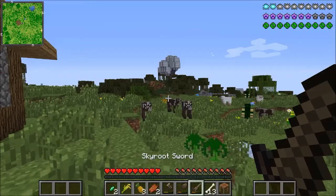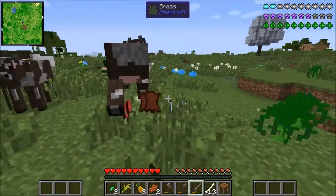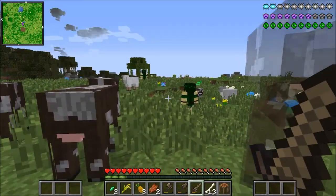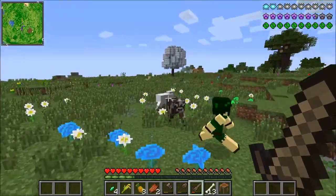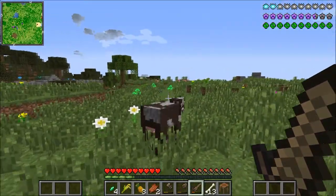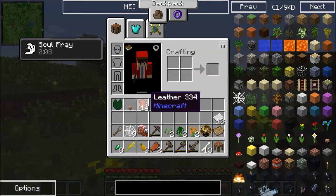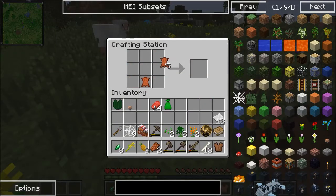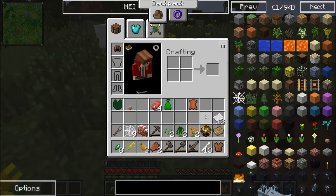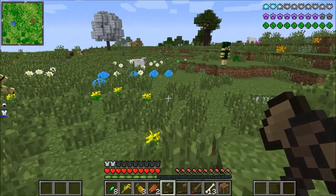I guess we should probably kill some cows - I'm sorry, but this was for a good cause. Whoa, oh geez, I thought that was a creeper for a second. Let's collect these up - maybe we can make some cheap leather armor. Put down a crafting station and hopefully this works for armor... it does, just great. Made a helmet - there we go, got our first armor. Pretty cheap but it's great.